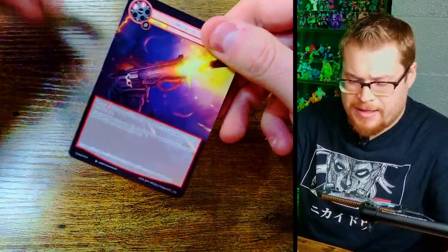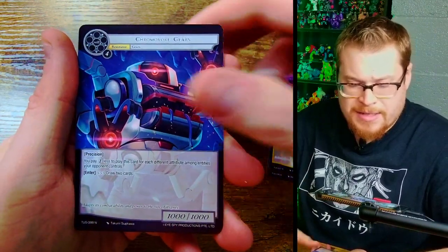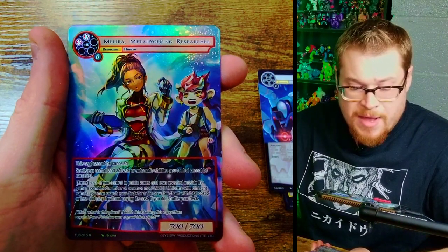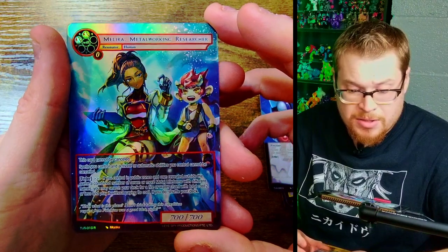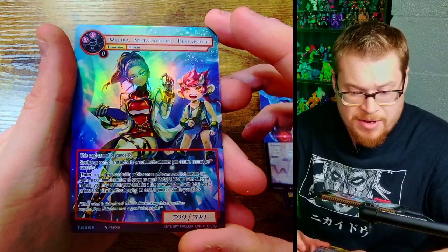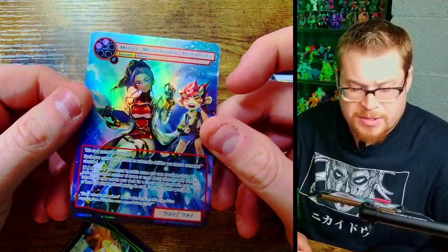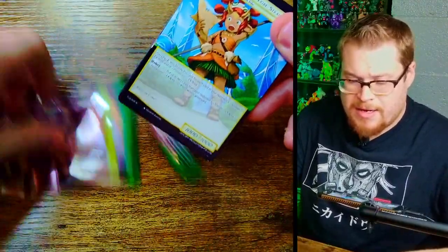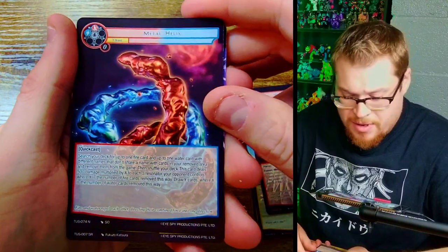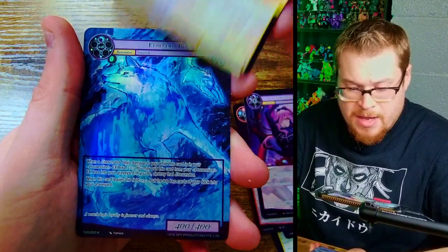Let's get into it and see if we can skip to the end — not quite on that one, that's okay. We got the Secret Stone of Mysterious Moon rare, and we've got a very nice card actually — Metalworking Researcher Melera — a rare with some value, so this is a good hit. Next pack we got our little Mimitribe person, which we don't care too much about.